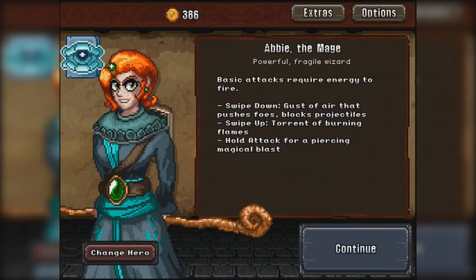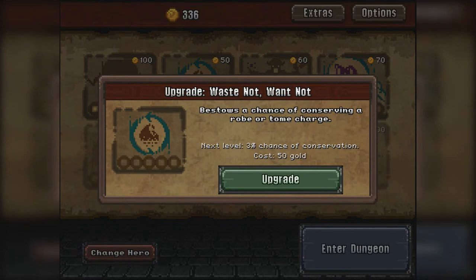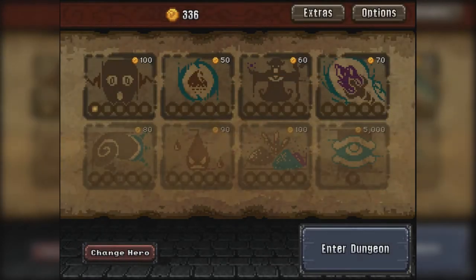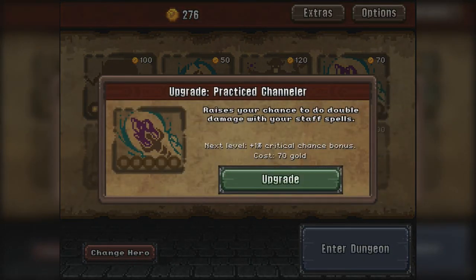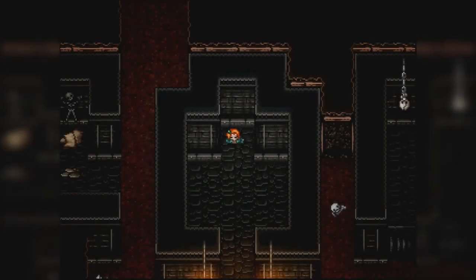Alright, let's go try a different character. These attacks require energy to fire. Shows blocks projectiles — swipe up. Torment of burning flames. We definitely need that then, for sure. We'll go ahead and upgrade that a little bit. We'll upgrade her a little bit and try her out. See her story.